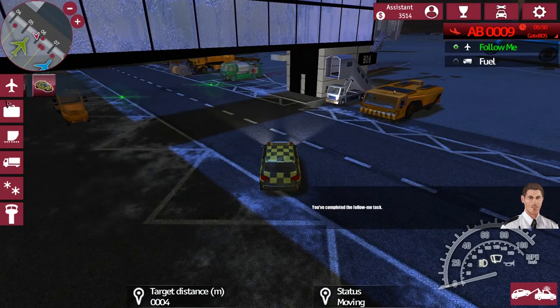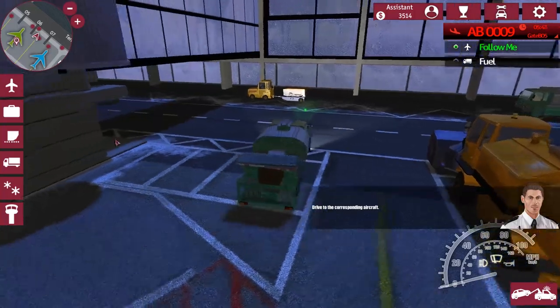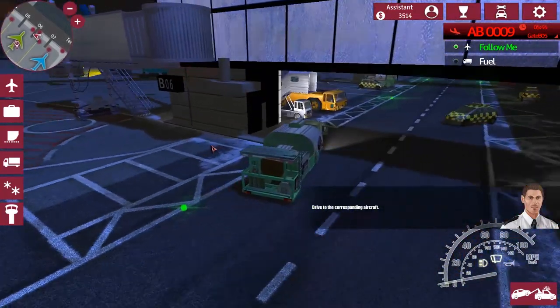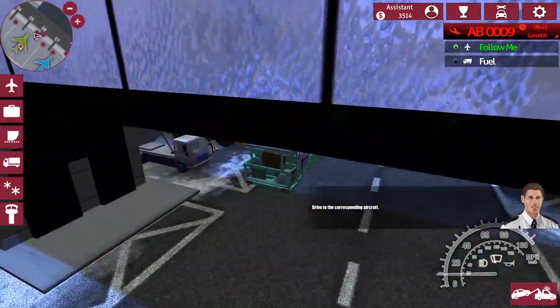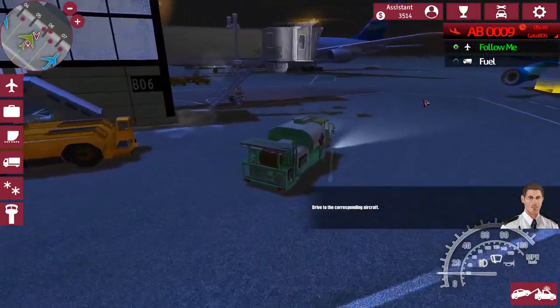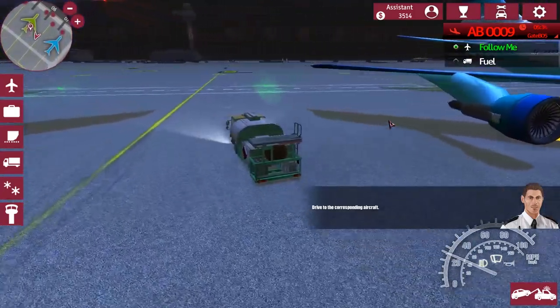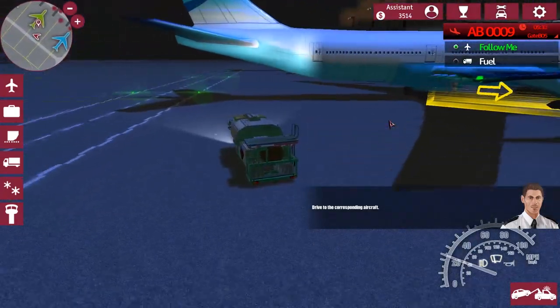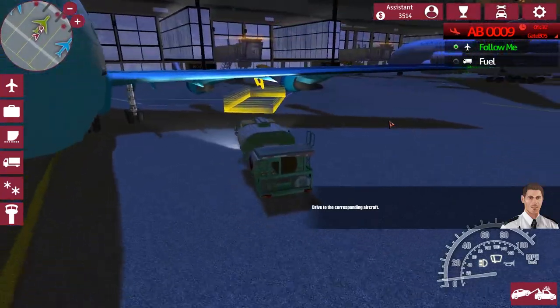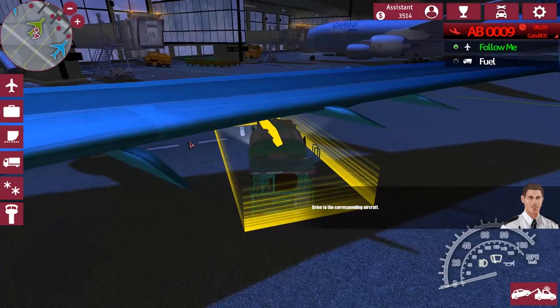Now we've got fuel — that is down here and here. The plane is just right around the corner. Thankfully we did the Follow Me first. I wonder what would happen if we did the fuel section first — I don't think they would have liked that. Wouldn't have let us continue, I don't think. Thankfully I didn't waste too much time there.